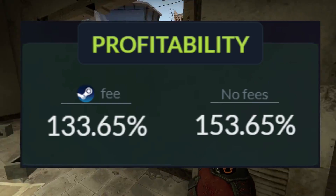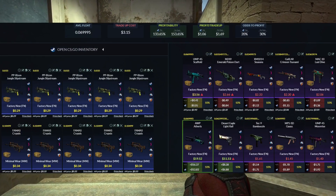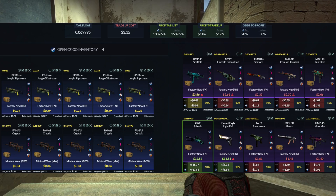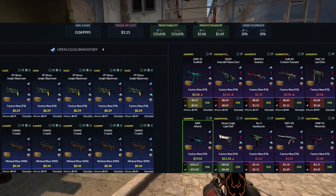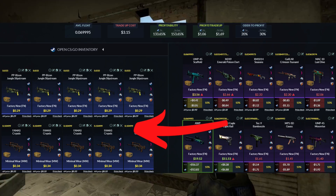First up here, 133% profitability. We're heading on over to two different collections. First is the Spectrum 1, and the second one is going to be the Prisma 1. For the Spectrum, buy orders are going to be $0.29 at $0.035 on the float. For the Prisma, we're looking at $0.34 and $0.105 or less on the float.